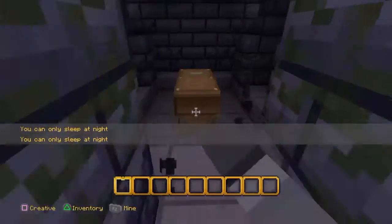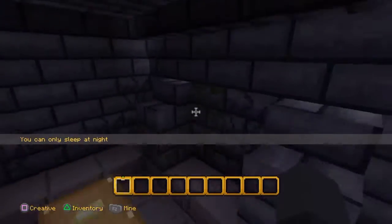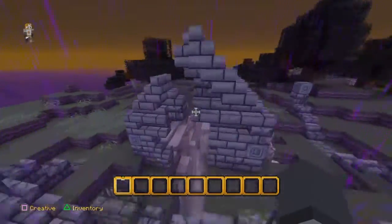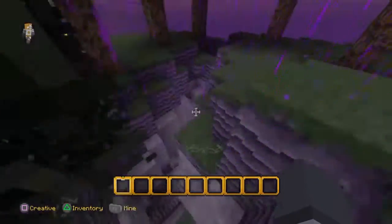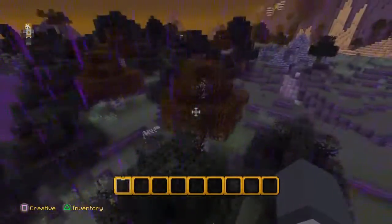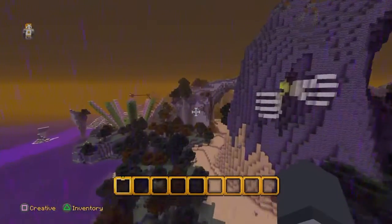We're going to break this thing down — there must be something down here, but maybe not. This is just amazing. There's like a ravine down there with something in it.